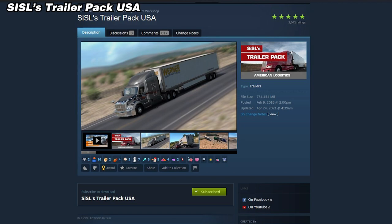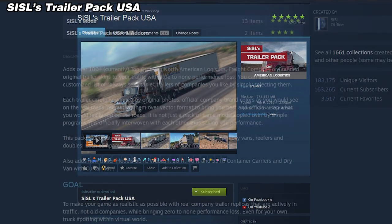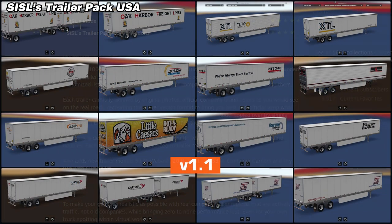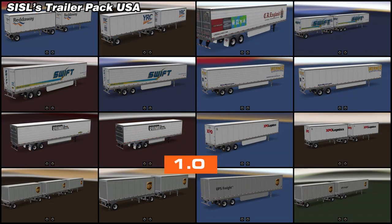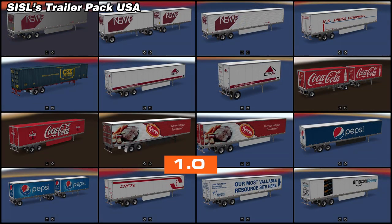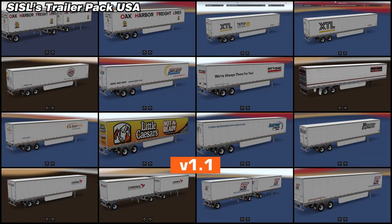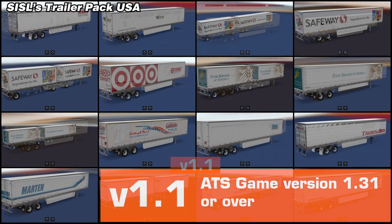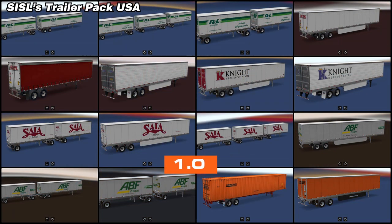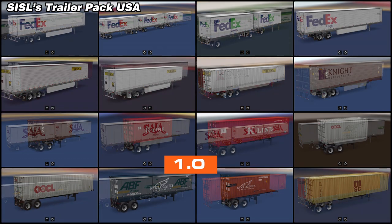Moving on, we have another mod by the man himself — SISL's Trailer Pack USA. As stated by SISL himself in the description, this mod adds over 100 top-grossing North American logistics, freight, or branded trailer skins to your traffic with little to no performance loss. We're talking ABF, Amazon Prime, Prime Inc., Extra Lease, YRC, A Dewey Pile, and AAA Cooper, to name just a few.